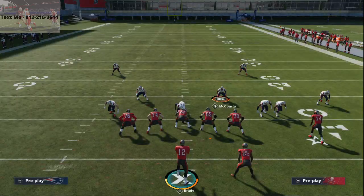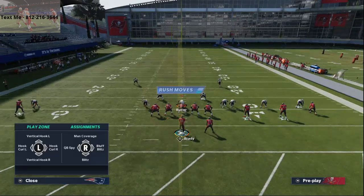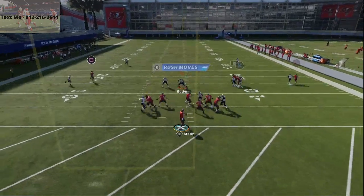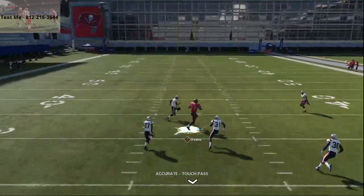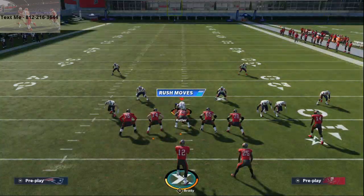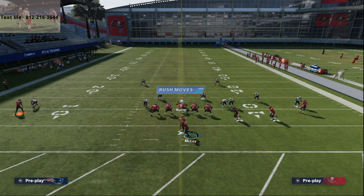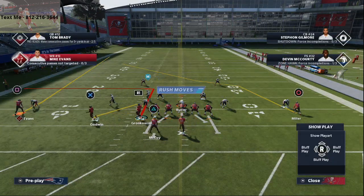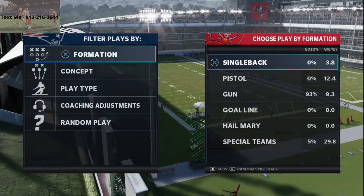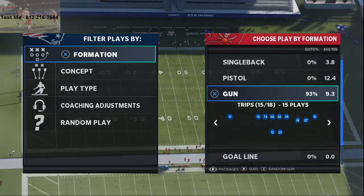There are certain things you can do this year with shading your coverage out of man to make it more effective. You can shade it to the inside — you'll see here, shaded underneath and to the inside, Mike Evans is going to completely roast the defender because he's got a really good beat-the-press rating. If you have a receiver with good beat-the-press rating, this route truly becomes unguardable. I wanted to show this with a less elite receiver too, so we'll flip the play and use Scotty Miller on the right side. I just wanted to show that if you have a stud receiver, make sure you put them on that route — it'll work even better.